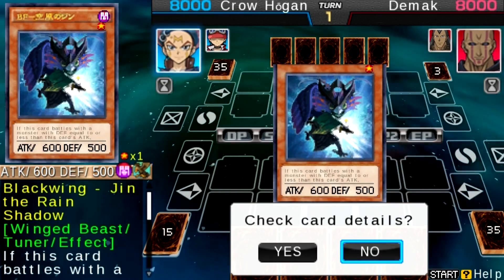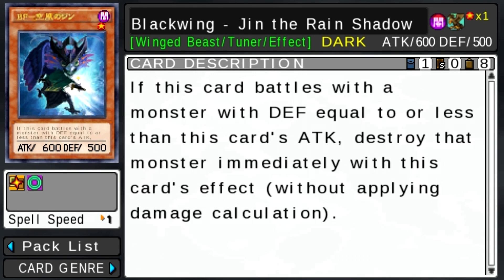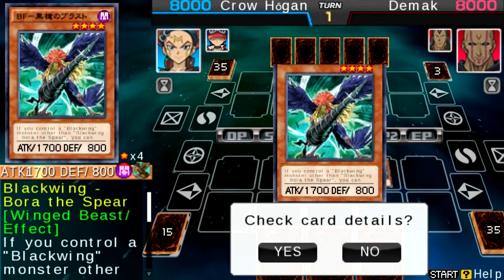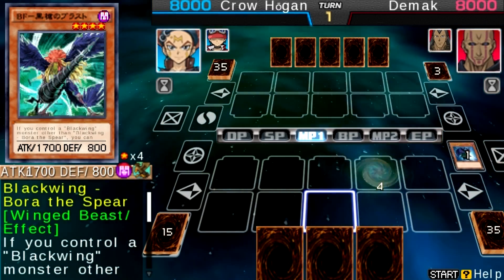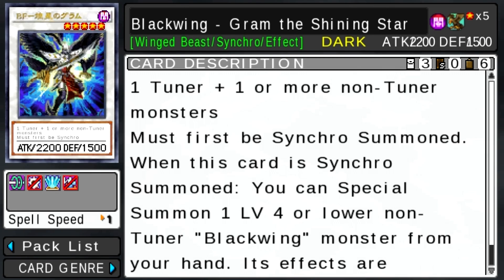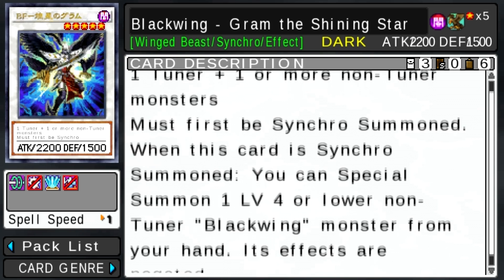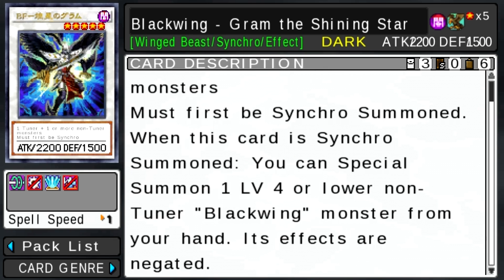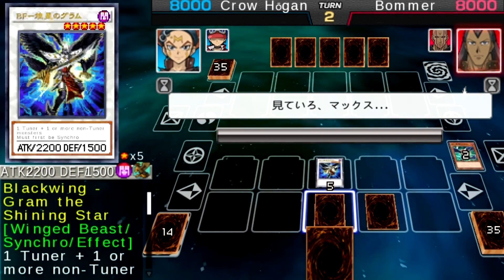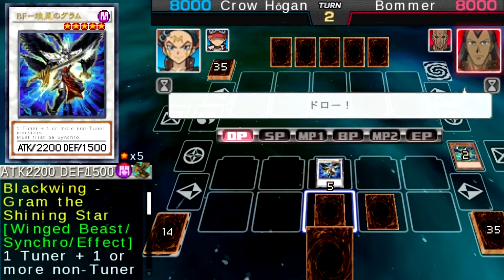Oh okay that's fast, this is good. 'If this card battles with a monster with defense equal or less than this card's attack, destroy that' - wow it can destroy! It's always good to read the cards. He's activating something - that's a piercing effect, we don't need to read that. Oh wow, what is that? 'Must first be Special Summoned' - when this card is Special Summoned you can Special Summon one Level 4 or lower non-Tuner Black Wing monster from your hand.